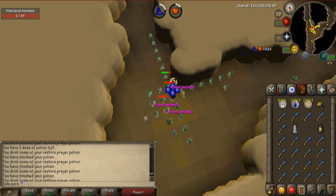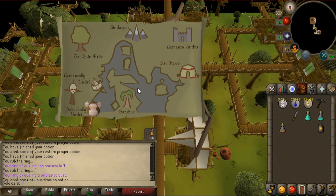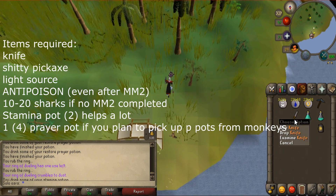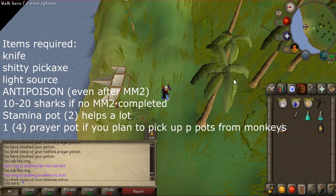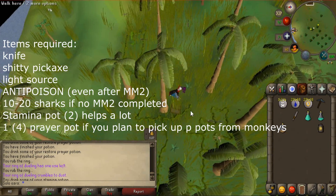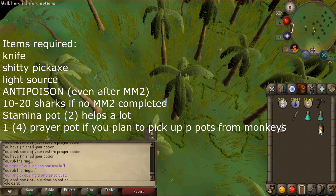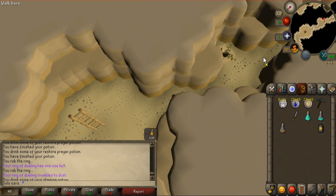Just like I said, the old spot I showed yesterday is absolutely packed. So let's fly to the patrol for this route. You're going to need a knife or any slashing weapon, but a knife is better because you can drop it — if you're collecting rune scimitars, it saves an extra space. Same with the pickaxe — just take something you can drop. I didn't take it, so let's go down here. You're also going to need a light source, which is kind of obvious if you've ever been in here.